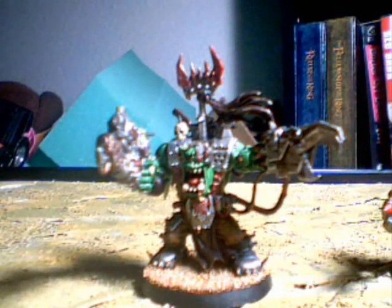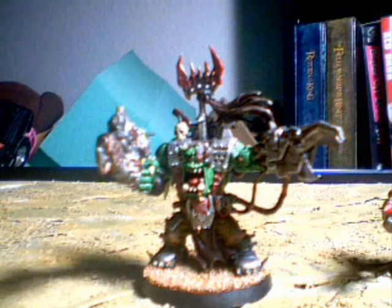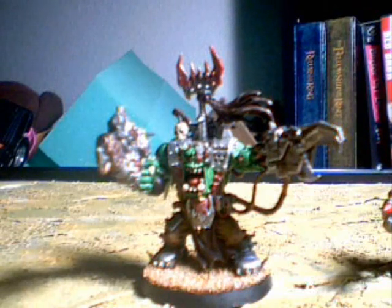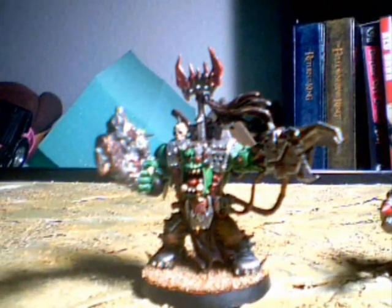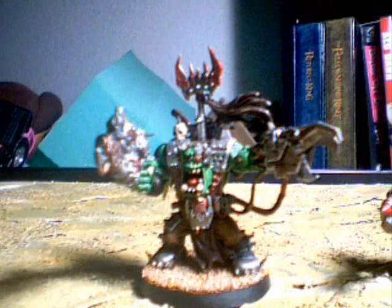The other option I almost always take is the Attack Squig. For 15 points, it's basically giving you a second Power Claw attack for 15 points instead of 25 — that's the way I see the Attack Squig. It gives you that extra attack which you can't get any other way. So with the Attack Squig, you're talking 5 attacks base and 6 on the charge at Strength 10 with the Power Claw, or Strength 8 with the Big Choppa, and Weapon Skill 5 of course. That is enough to smash almost anything without too much trouble.